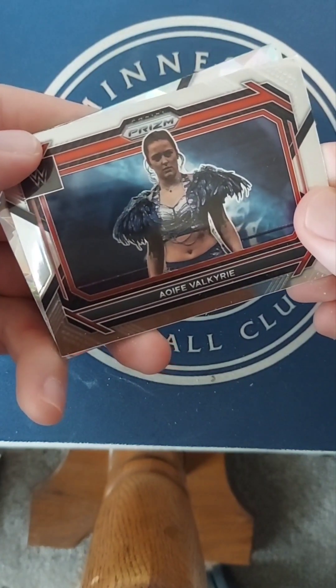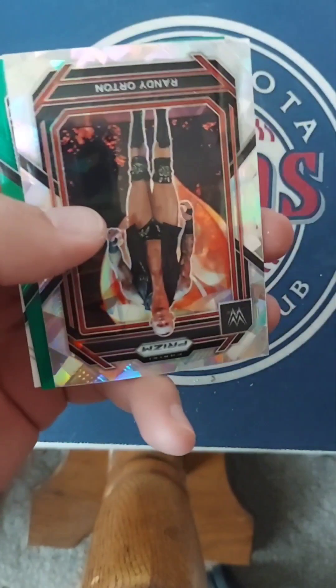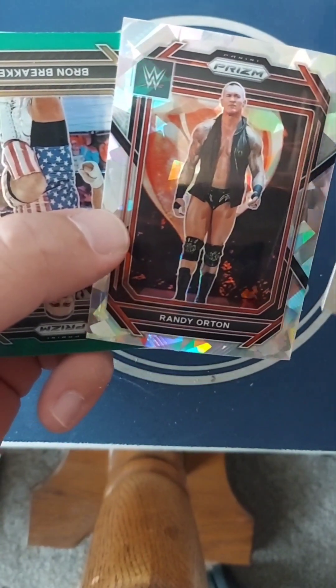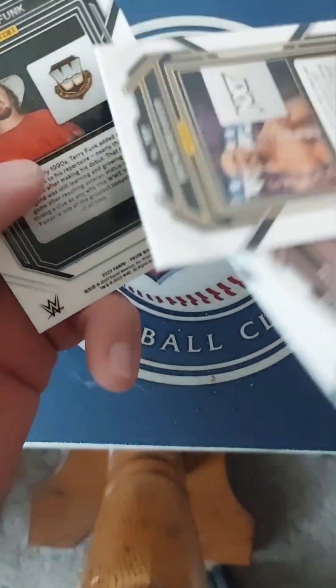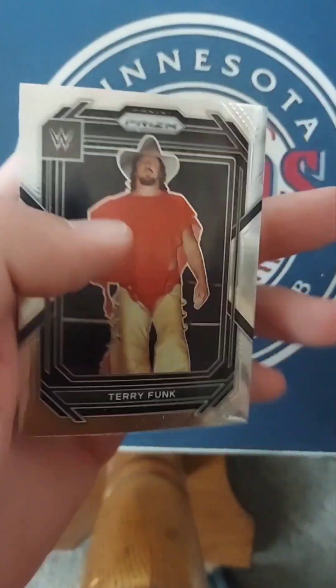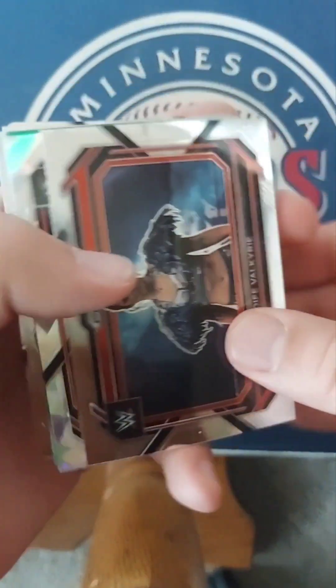One pack left — last pack magic. We got AOF, Valkyrie, Randy Orton, a sweet Bron Breaker green with the American flag, and the last one: rest in peace Terry Funk.